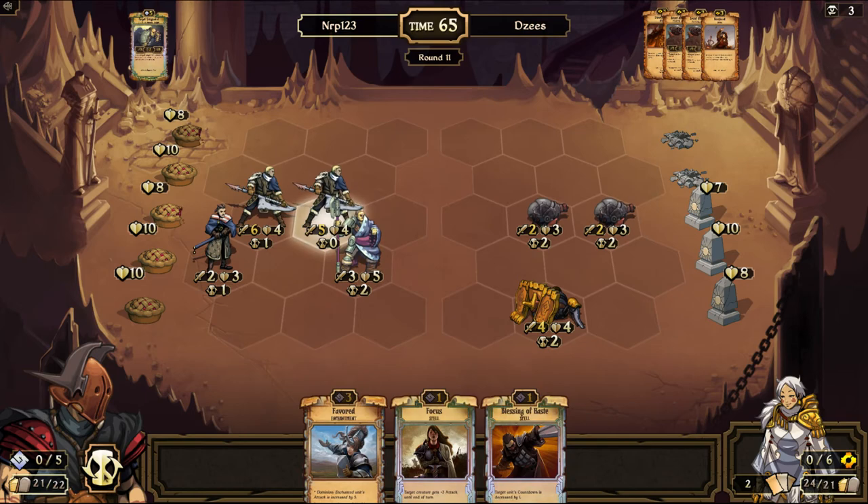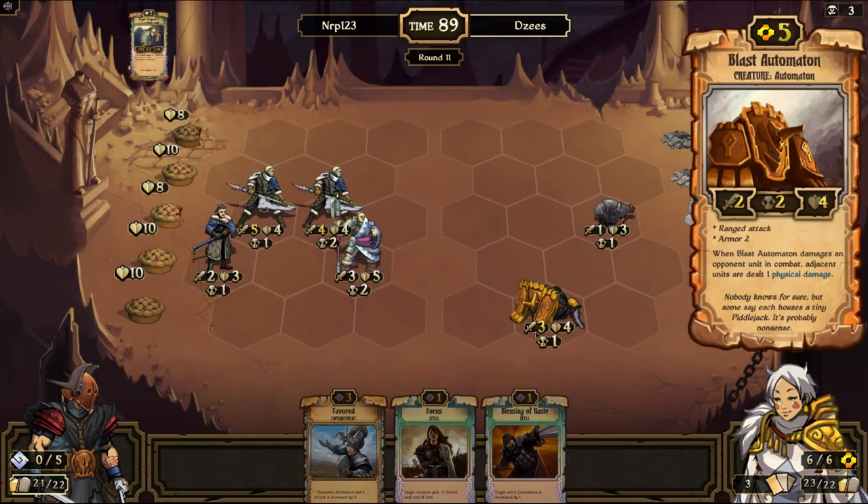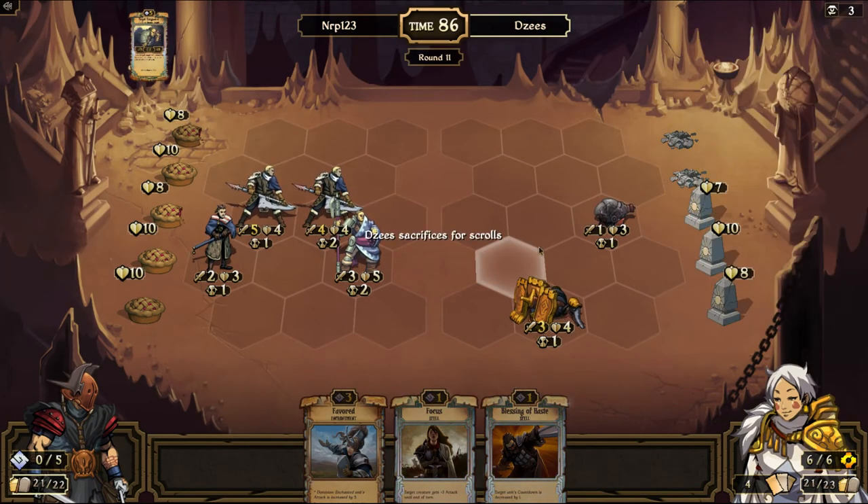I'm going to go right in the middle. I'll probably move him to the middle next round to blitz and face him to get extra attack. But right now I don't want to do that, because you would get the full effect of your blast strike ability if he was right there touching everybody.